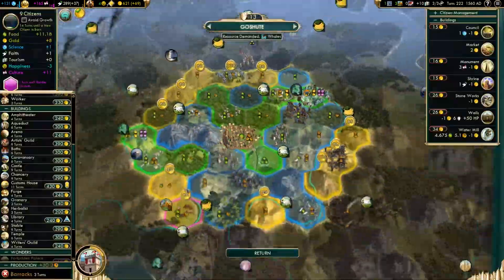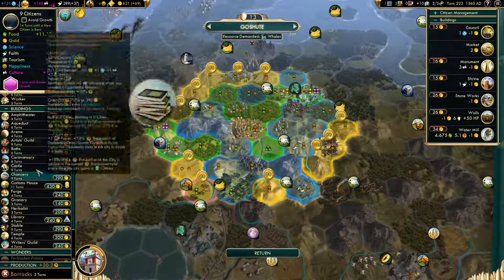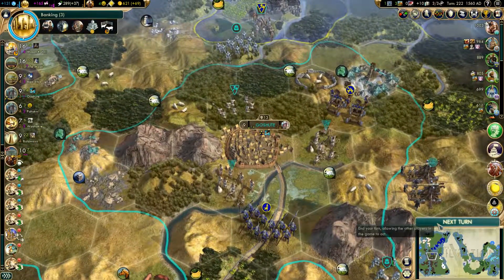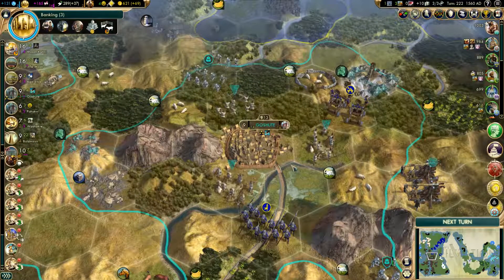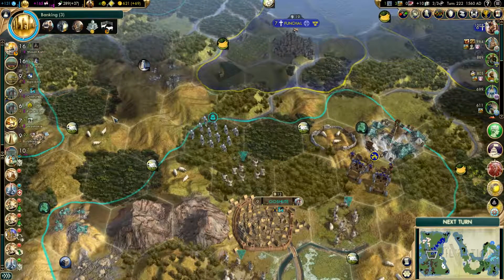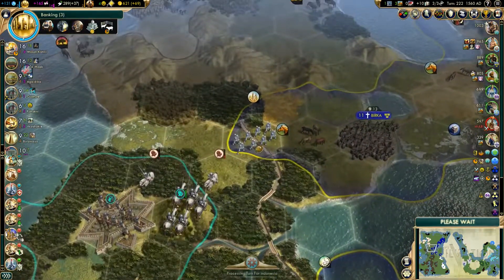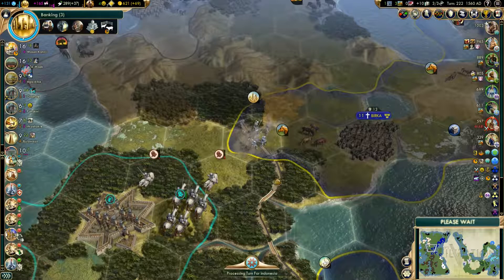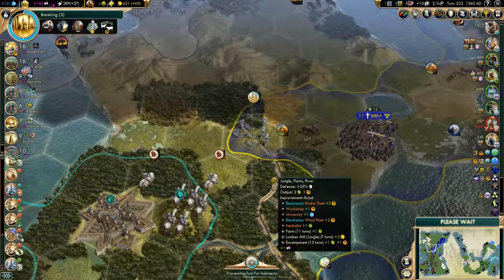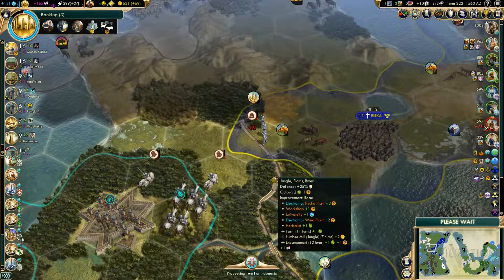You have just finished a granary. Barracks — I don't think there's anything else I could give to you for now that matters. Well, there is a temple, but I'm more concerned about having barracks and getting some additional defenses on these outlying cities.